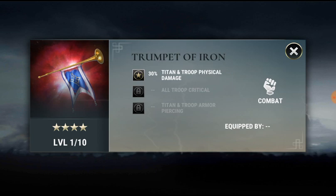Trumpet of Iron is the new relic in this event. Notice there isn't any troop damage here — in fact this relic looks very similar to another relic already in the game, Banner of Storm, which is interesting. Looking at the Trumpet, I feel the stats are going to be 50% Titan and troop damage, and it's going to be either 12 or 16% all-troop critical. The last slot is going to be between 16 and 30 — because of the high price at 15,000 souls, I have a feeling it's either 24% Titan and troop armor piercing or 30% Titan troop armor. The all-troop critical can be quite useful, and if you do see a very strong physical infiltrator, this might be a very good fit for that.